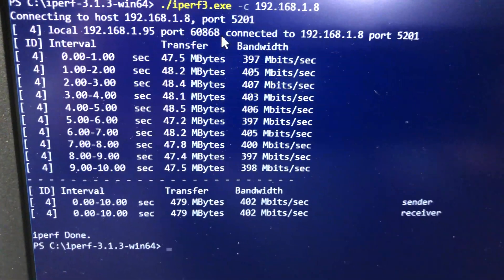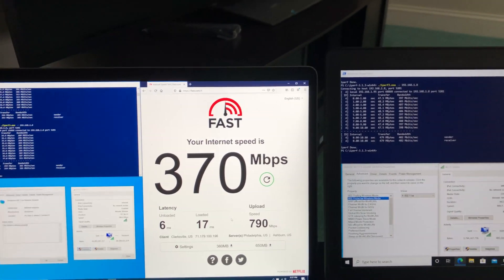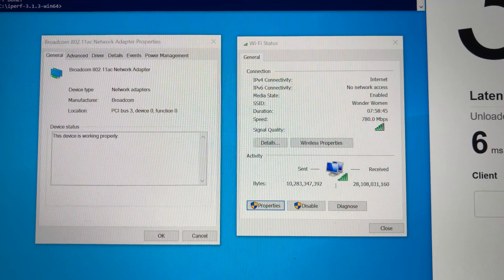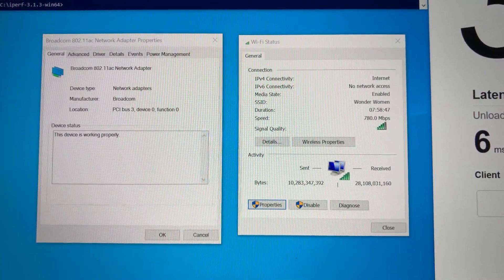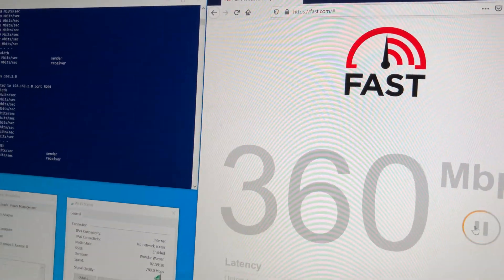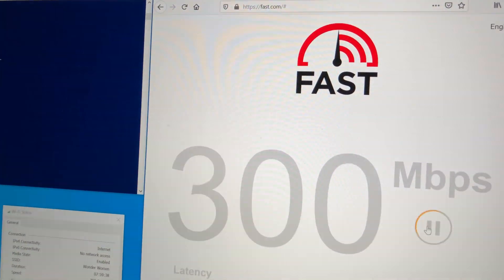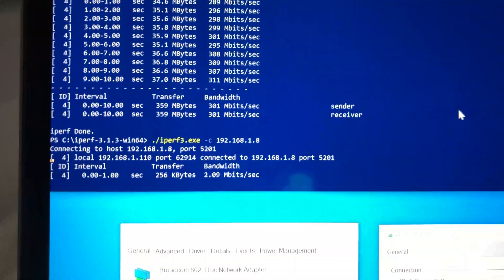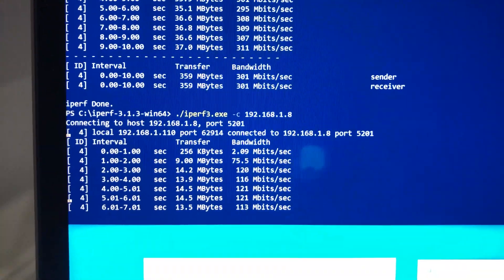For the second test, I am standing 30 feet from the router in the basement with a couple of walls between the router and laptops. I have a good Wi-Fi connection on both laptops. The MacBook Pro with the Wi-Fi 5 card achieves 320 Mbps on the internet speed test and 104 Mbps on iPerf 3.